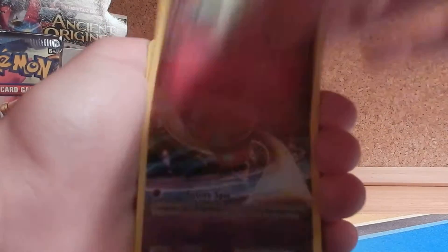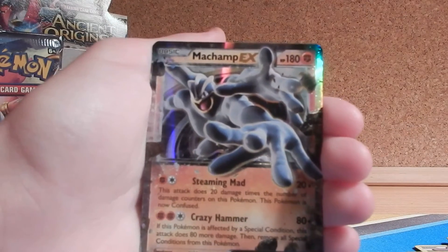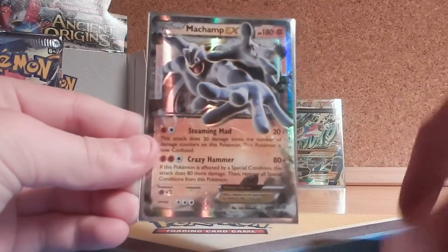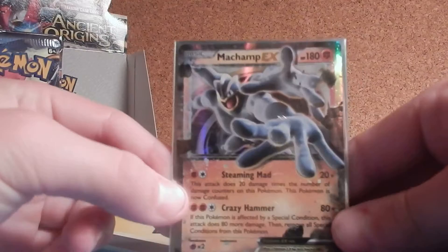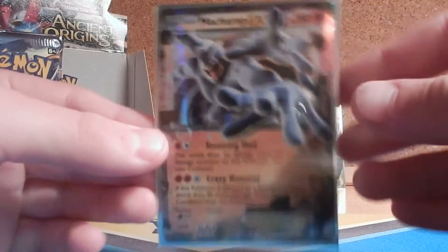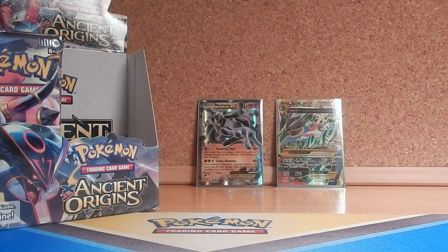Pack two starts with Golurk, Relicanth, Cottonee, Baltoy, Ralts, Flash Energy, Faded Town, Whimsicott, Reverse Inkay which is a common. No way — are you freaking kidding me? Literally two packs in, we have two Ultra Rares! This might be the best box ever. The EX — I think it's the most valuable card in the set, sells for like $30 or something. This Machamp EX is actually a really good card. In the pre-release my friend's little brother played it and won all three games with it in a 40-card deck.